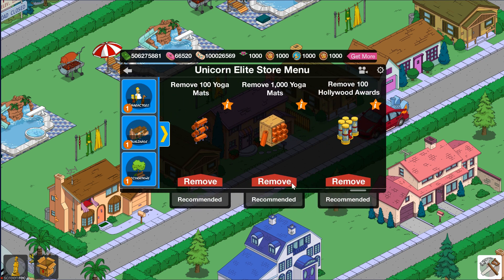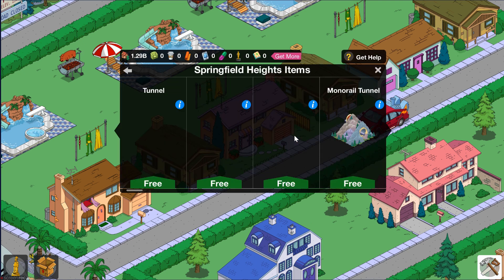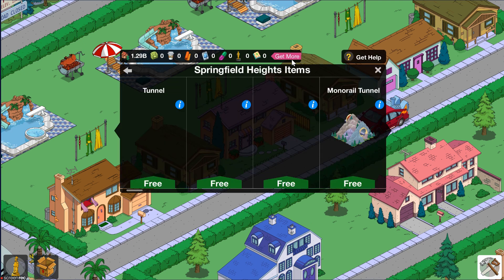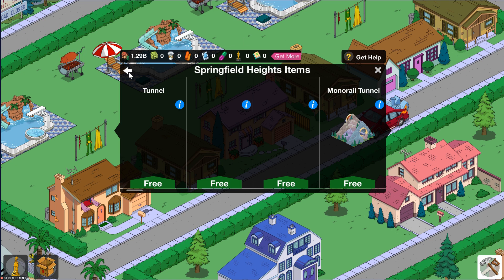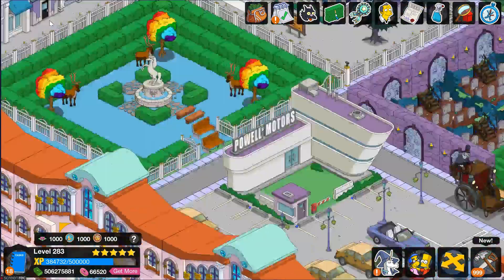Smart devices, yoga mats, and lastly Hollywood Awards. If you go back into Springfield Heights it should be zero. Obviously you could just hit the one button that does everything, but if you prefer to remove 100 or 1,000 at a time, those buttons are now working. Thanks again to Blue Boyd for pointing that out.